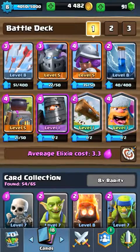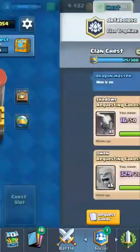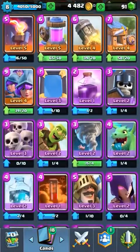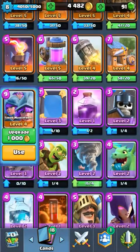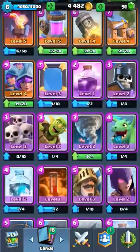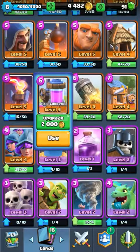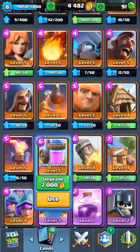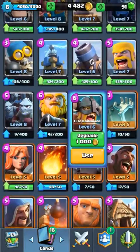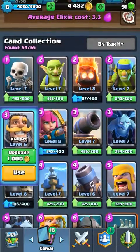I just realized how much gold we still have — that's freaky. Any other things I still want to upgrade? I could upgrade my Three Musketeers to level 5, but is that worth it? Could upgrade my Elixir Collector to level 6. I want to be really wise here with what I do.